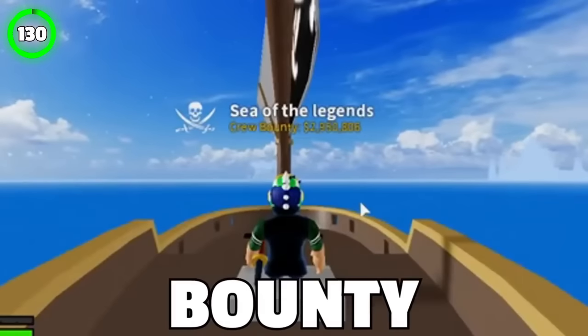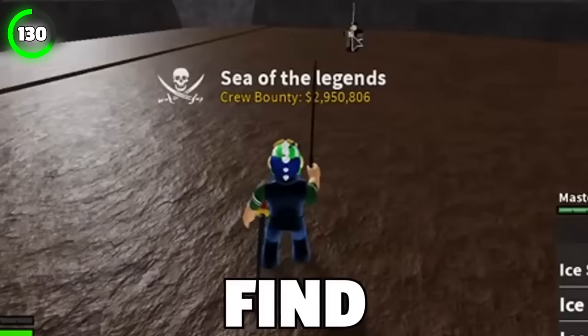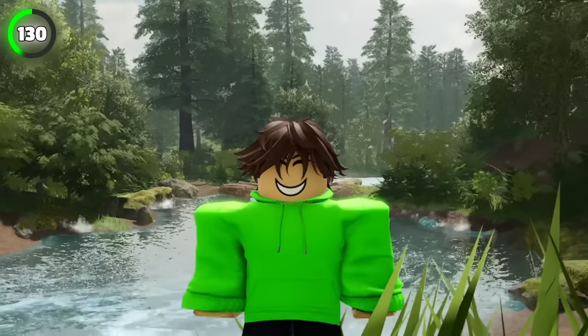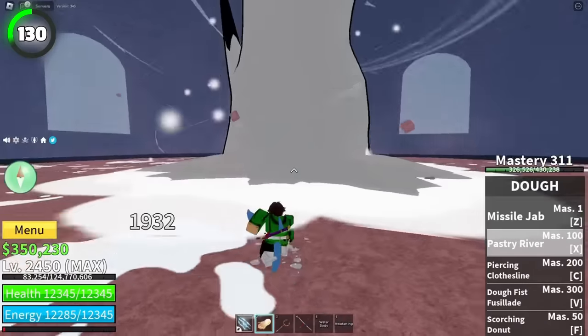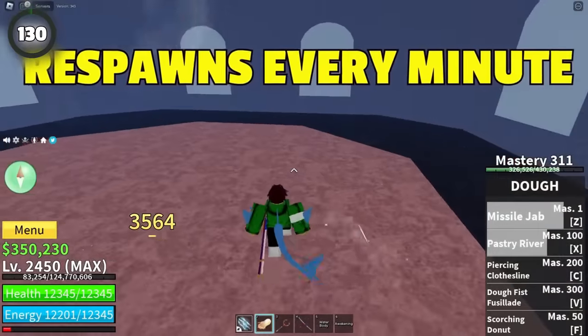The quickest way to boost your bounty would be to go to John Luke Island, a tiny hidden island located in the first sea. Then find an NPC called Mob Leader and kill him. Each time you kill him, your bounty raises by about 3,000. In only one hour, you can pump your bounty up to 180,000 because he respawns every minute.